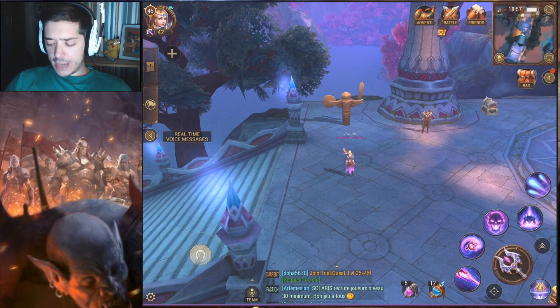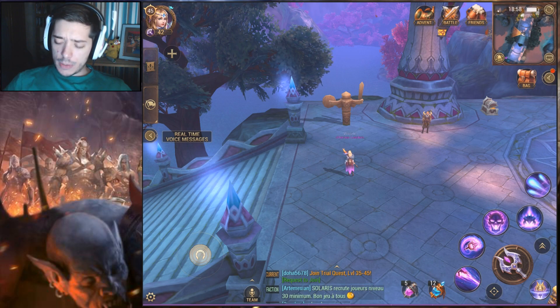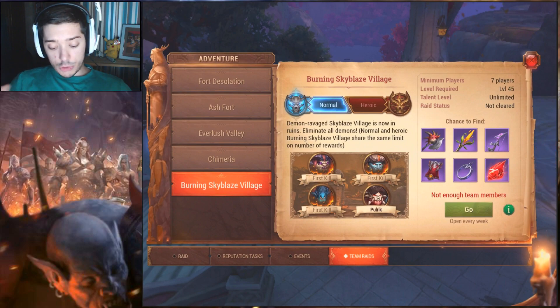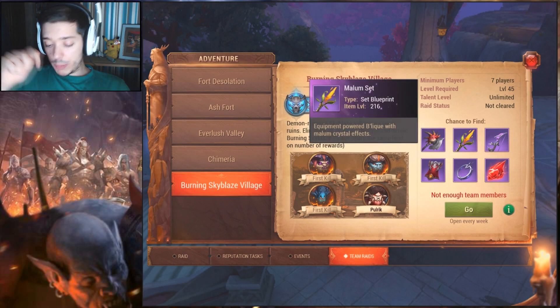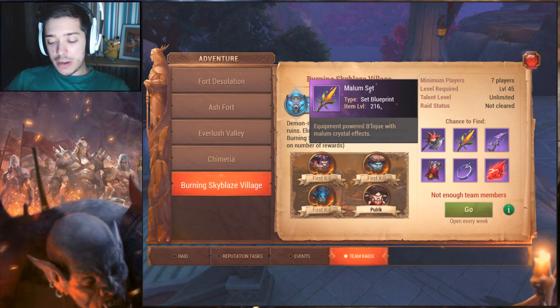To go over how to get hold of the Malum set itself, you can obviously buy it in the World Auction for extremely high prices, if you're lucky enough to see one in there, because it updates every day. But if you go to Adventure, go to Team Raid, you do get the Malum items dropped in the Burning Skyblaze Village in the normal raids. Every boss in the Skyblaze Village drops an individual set effect. The Malum is the middle one and it drops from Bleak — the second boss in Skyblaze — as it even says in the description. And that's how you get your hands on it.